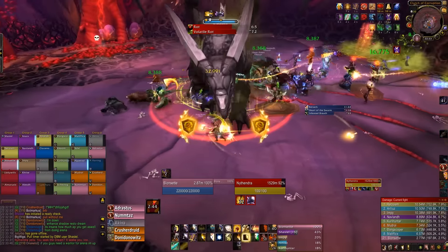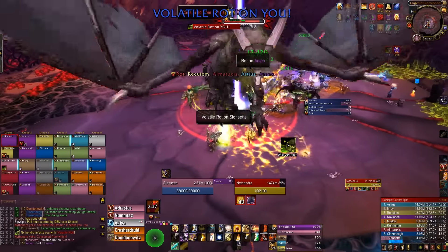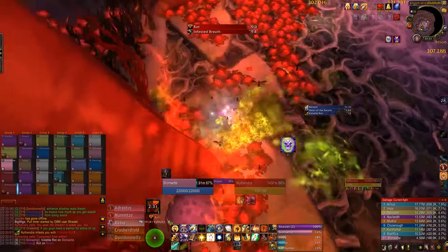Tanks, make sure you tank Nithendra in the middle of the room, and when you get the Volatile Rot debuff on you, have the other tank taunt off of you so you can run to the far side of the room, directly opposite your raid. When you get to that location, stand against the wall, explode, and then come back to the boss.